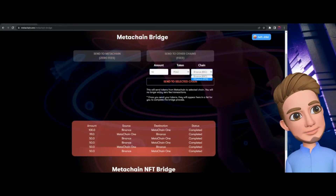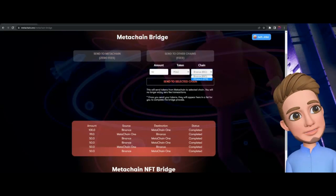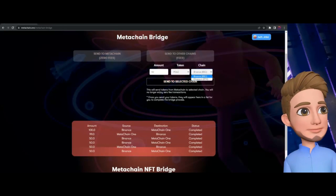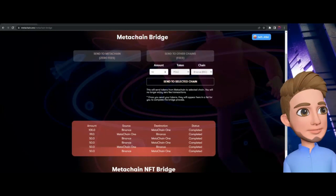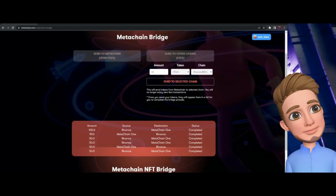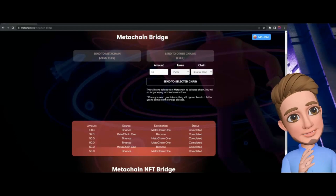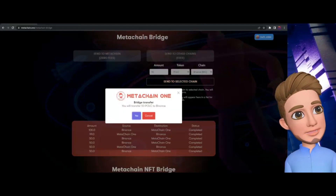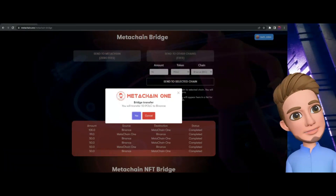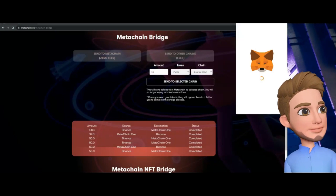The process is the same whether you're sending to Ethereum or Binance — it's all the same steps. If you have it on the Ethereum side just repeat the same process. If we want to get out of the MetaChain bridge and MetaChain wallet, we need to bridge it back. Click 'Send to Selected Chain,' and it will say you will transfer 50 PULP to Binance.